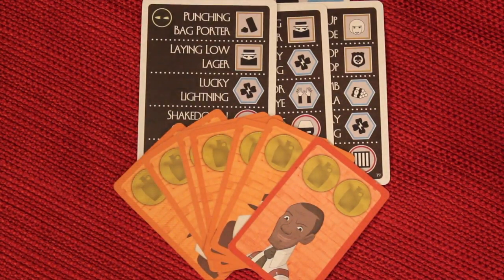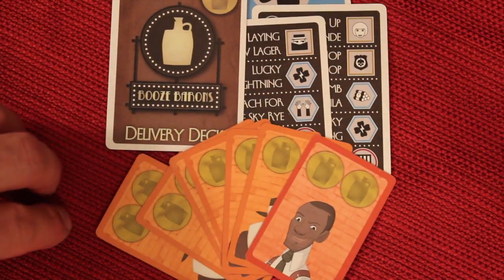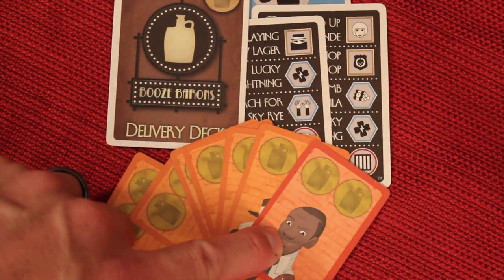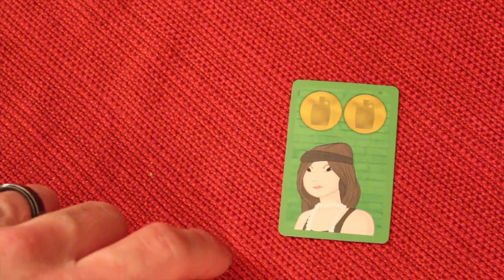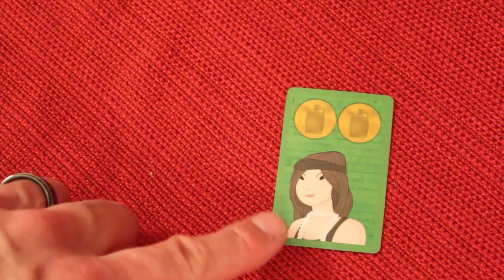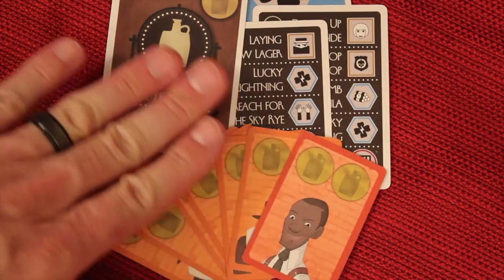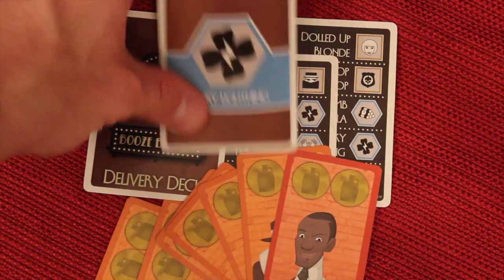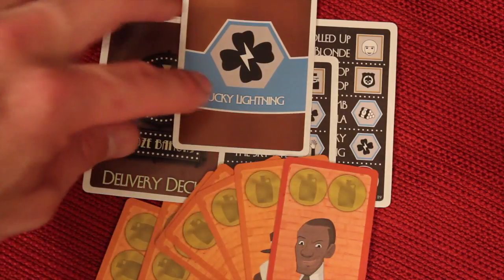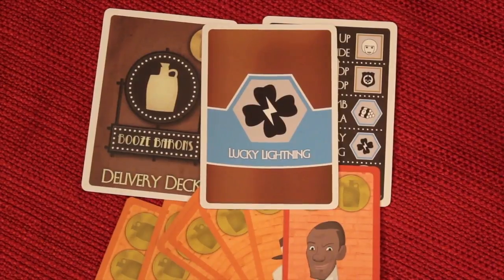At the end of the game, the team with the most money wins. Each delivery card with your liquor on it is worth one coin, and each action card is worth two coins. For example: one, two, three delivery cards, plus action cards worth two, four, six, eight, ten, twelve — and if you exposed someone, you got their card too, bringing it to 17. You also get minus two points if you exposed a teammate — that stops people from accidentally exposing allies to prevent an opponent from doing it first. Each team adds up their total. With an odd number of teams, a solo player doubles their points. In a three-player game, you compare the lowest and highest scores, and the two-player team takes their normal scores. Whoever has the most money wins.